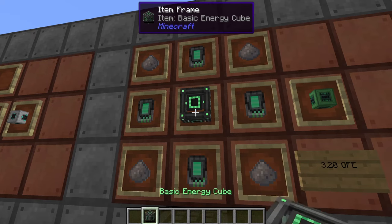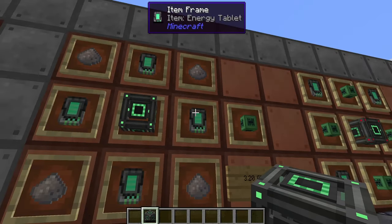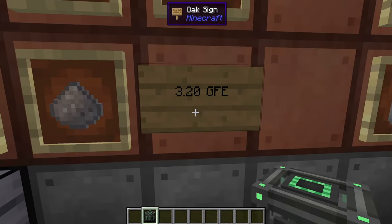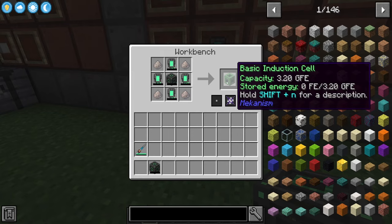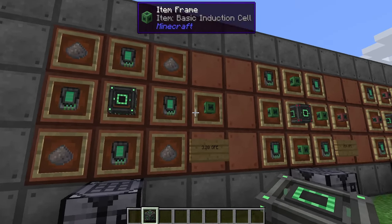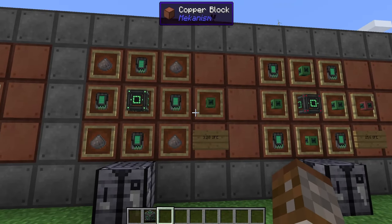That's already a heck of a lot better — an energy cube only stores 1 MFE. Just adding a little bit around it makes it much better. You only get one induction cell per craft, but you really start noticing the difference when you start upgrading.